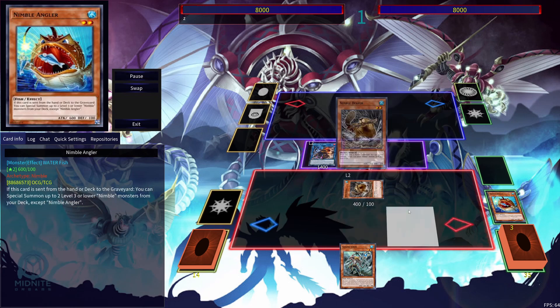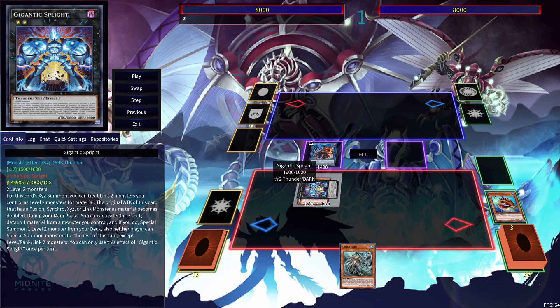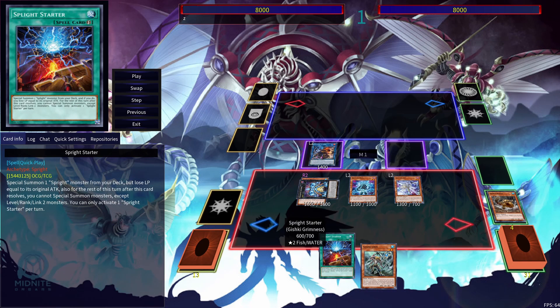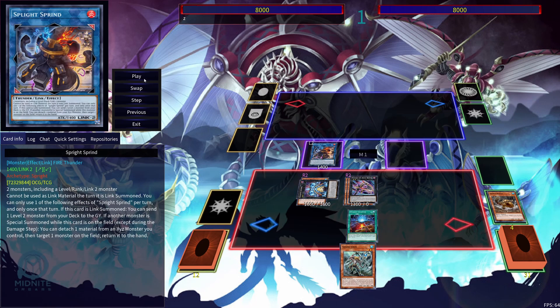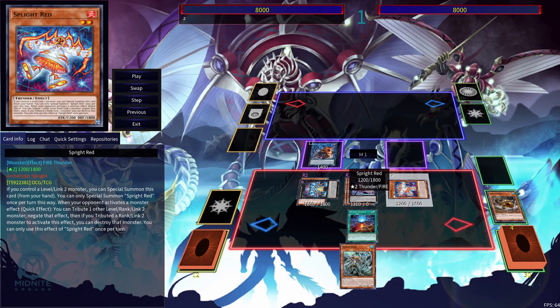Here I'm going to use Nimble Angler. This gives me two free level two monsters on the field. Then I can use those to go into Gigantic Sprite, detach the material, and get my Sprite Blue. Then do the whole Sprite Jet thing in order to get another — Sprite Starter — to get another Sprite monster out on the field. Then here I'm going to get my Degen Buster, which is going to be a Monster Negate. Now the interesting thing is I could just leave it like this and have Monster Negation through Sprite Red, by tributing another level two Rank 2 monster.